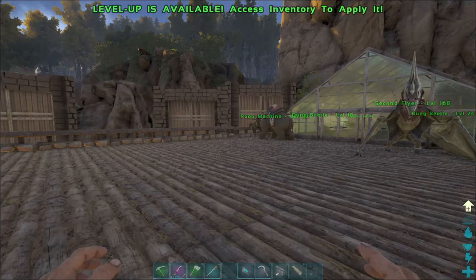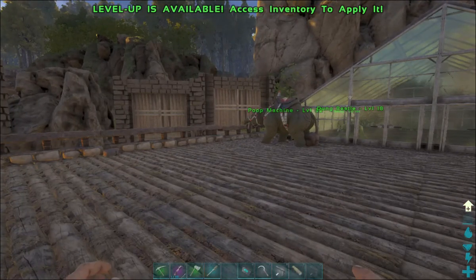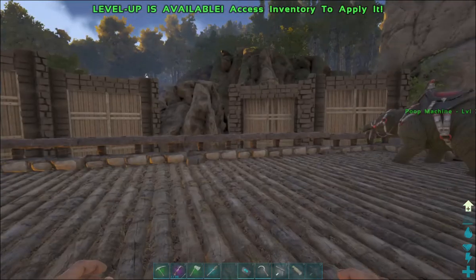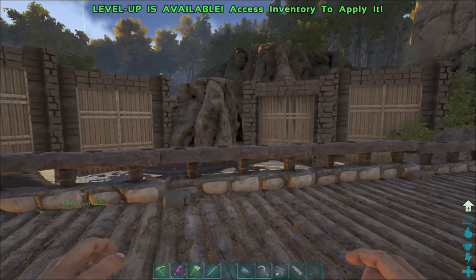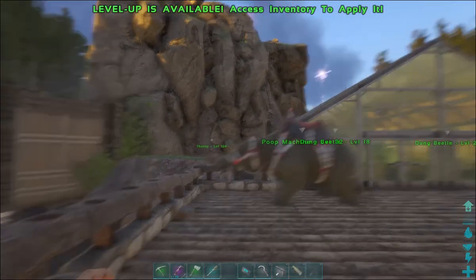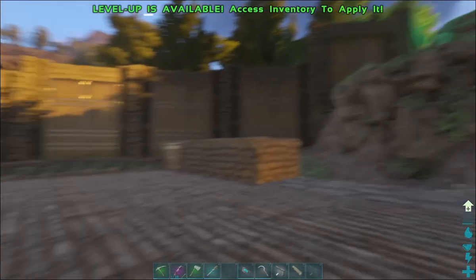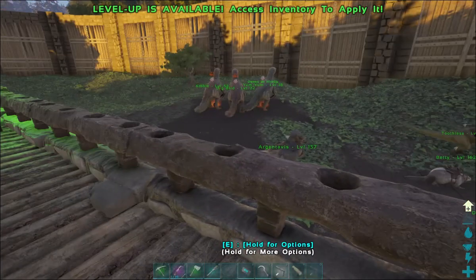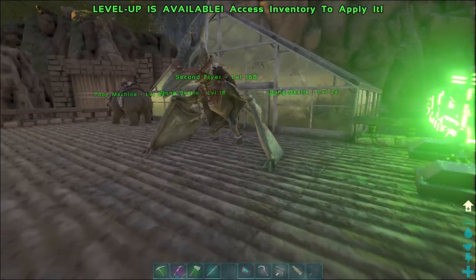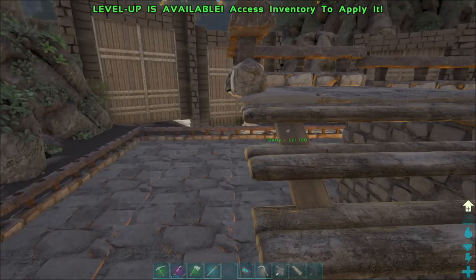Make it fun - take some of the grind out. Take a trip down the beach, just see what animals you see. You might even see a high level low-end dino like a level 150 trike, and you know what, that's awesome - that's worth taming, that's worth taking a minute from the grind to do. Have fun with it guys. I hope you're enjoying the videos, I hope you have a wonderful day and we'll see you on the next one.